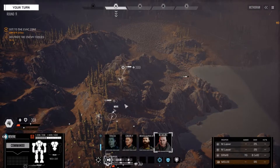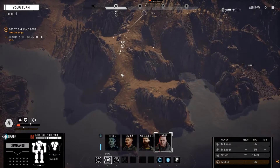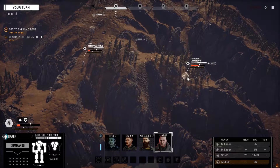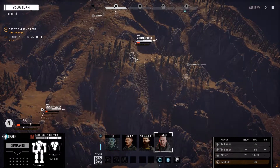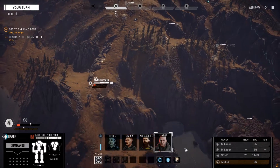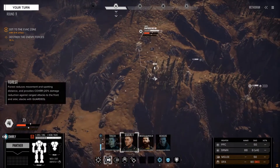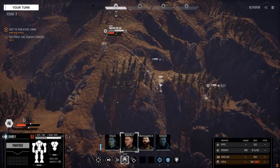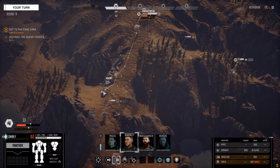Doesn't look like we can go down into this canyon by walking — I'm going to have to go the long route. So it's really going to be down to my Jenner, which is very hot, and my Vindicator, which isn't so hot. Oh, I should have sprinted — that was dumb. Here we may be able to jump to get that line of sight. No, never mind. Okay, well, this time I'm not going to make the mistake — I'm going to sprint.